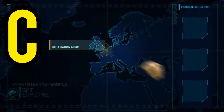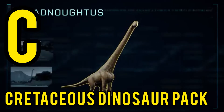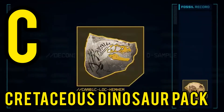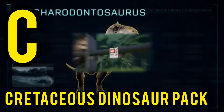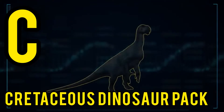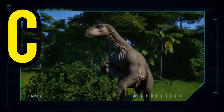Moving on to C tier, we have the Cretaceous Dinosaur Pack. This was okay but a bit small — only three dinosaurs. I quite liked the Carcharodontosaurus; the skins were cool and it had some nice spikes down the back. I really liked the Iguanodon too, very unique. But I wasn't a huge fan of the Dreadnoughtus — it was a bit odd and weird. I'd much prefer the Dreadnoughtus design from Jurassic World Dominion, and I'm hoping we see that in Jurassic World Evolution 2.